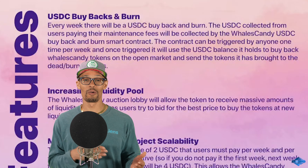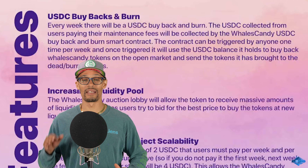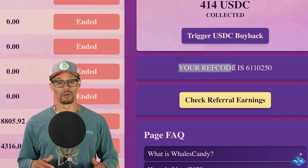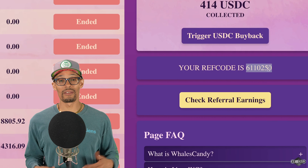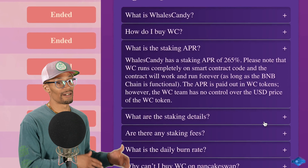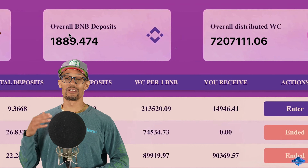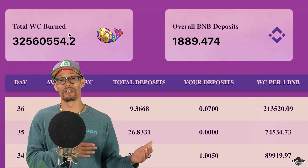DYOR — don't forget to do your own research. Right here is our referral code. This is the referral code you would use if you're just joining, but you can also check your referral earnings. There are pages and FAQs as well. This is pretty self-explanatory. You can see the total Wells Candy that has been burned, as well as the overall BNB deposits, plus the overall distributed Wells Candy token.